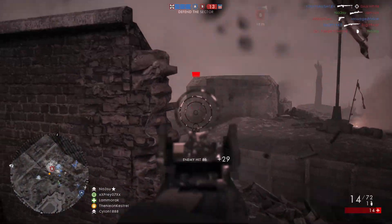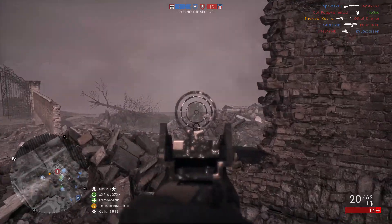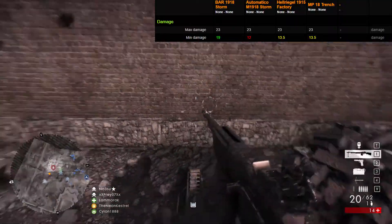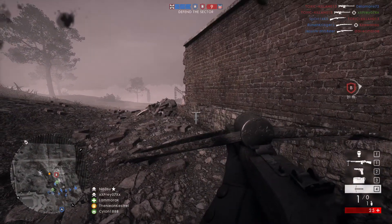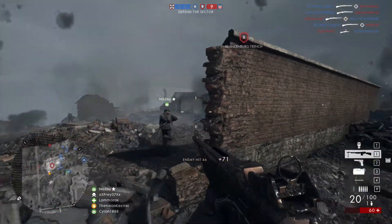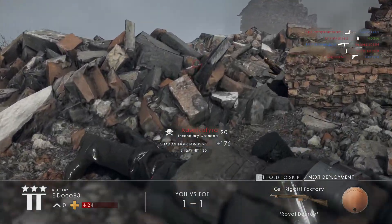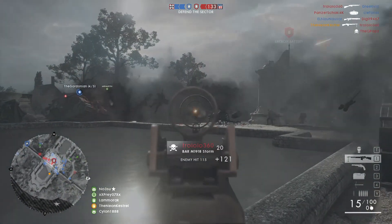Not only this, but the maximum damage of the BAR is the exact same as the SMGs available to the assault class — the Automatico, Hellriegel, and MP18 all having a maximum damage of 23. However, their minimum damage drops off to 12 for the Automatico and 13.5 for the other two SMGs. The BAR's minimum damage is 19, meaning there will be a range where you can engage assault classes and win. Due to the Automatico and Hellriegel having a much higher rate of fire, you'll want to avoid very close-quarter skirmishes since they'll be doing maximum damage at a higher rate of fire.